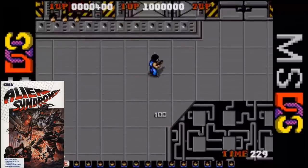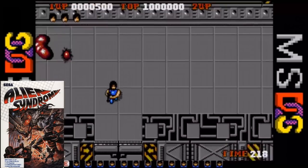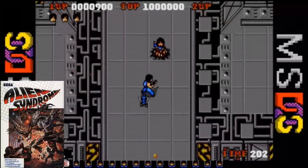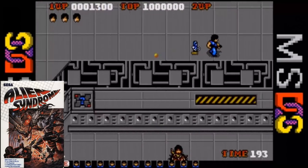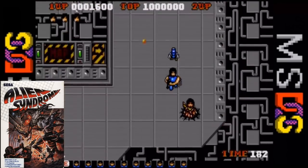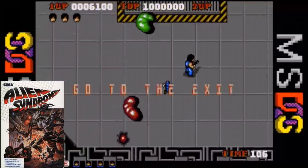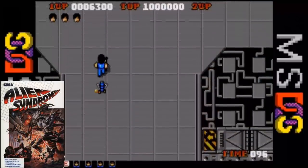The MS-DOS version is up next and for a 1989 conversion it's not too bad. The game looks very similar to the Amiga version although the colors seem not quite as sharp. The speed of the game is very consistent although the scrolling is a bit too choppy, although nowhere near as bad as some of the 8-bit versions. We do have Sound Blaster support so there is nary a fart or queef to be found. The sound effects and what little music we have sound pretty good and it even includes the digitized speech from the arcade game. The gameplay is good with nice responsive controls. All six levels are present as well as two-player co-op. Another good conversion of this classic Sega arcade game.